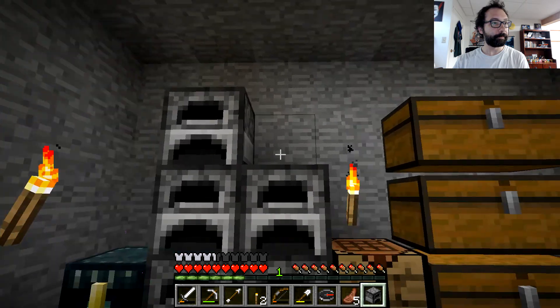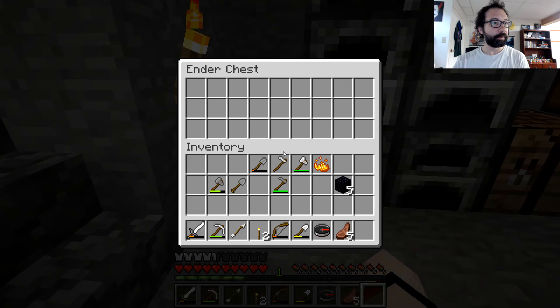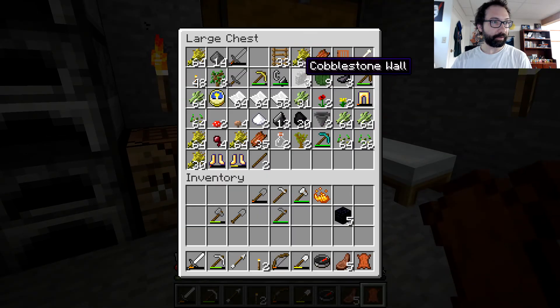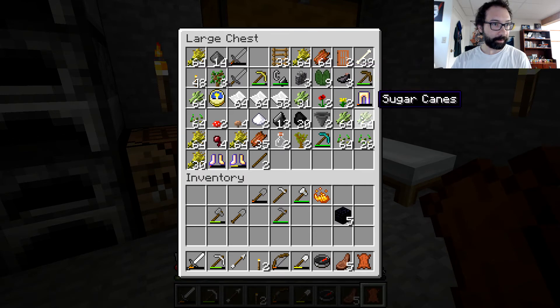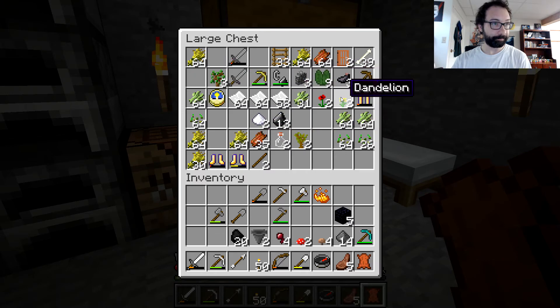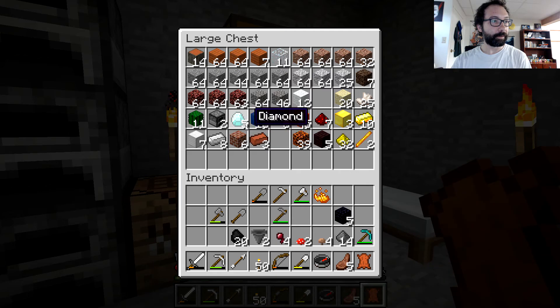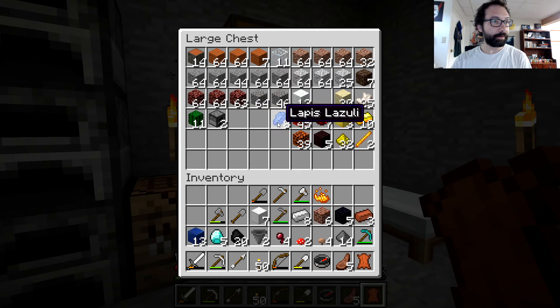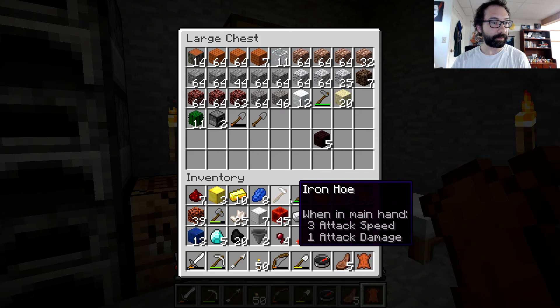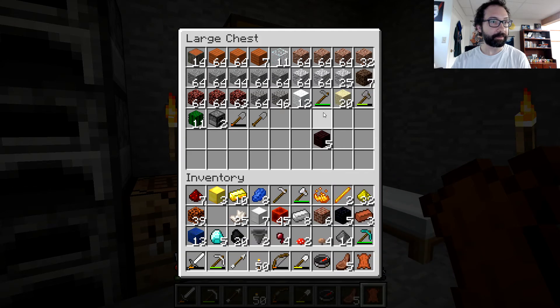I can put these up here — boom, boom. Now all my good stuff I'm going to stash away. I'm sure you guys all do the same — keep your good stuff on you. It's only natural. Self-preservation is key. Definitely taking all this stuff with me. I'm even taking my sand — sand is precious to me because I don't have to farm it if I have some.